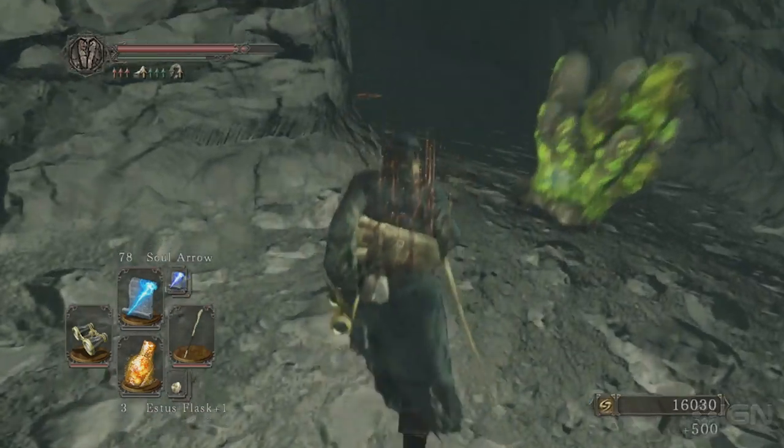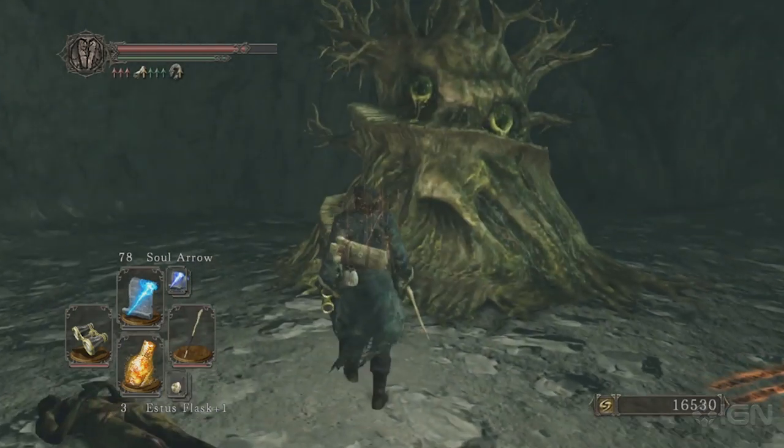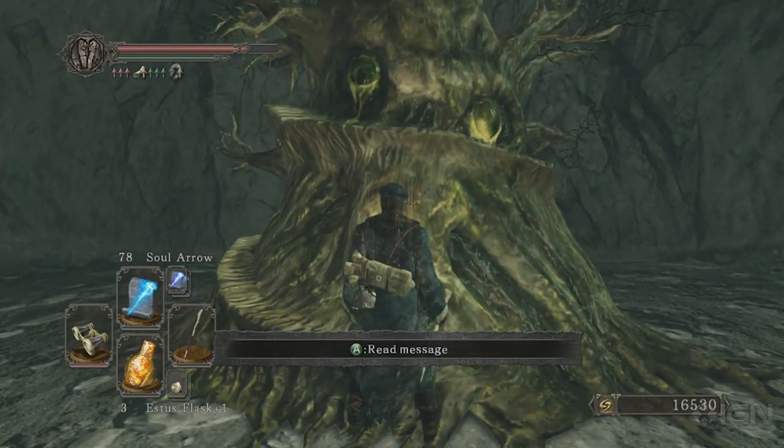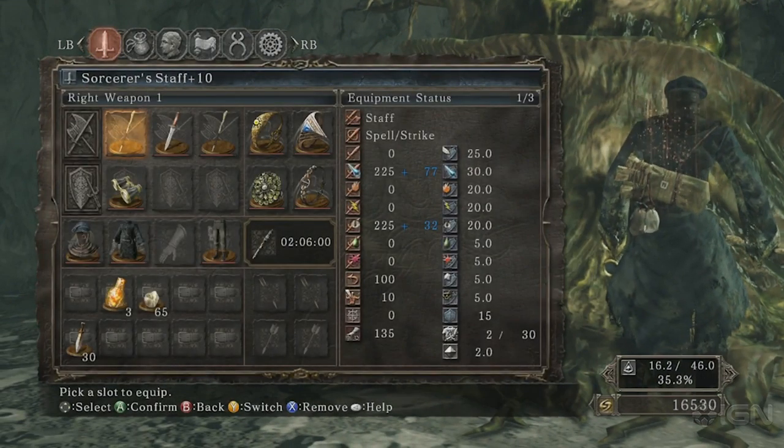And around this corner, we find the weird tree thing. I tried interacting with him all kinds of ways — I tried the Ring of Whispers, tried all kinds of stuff, just tried whacking on him — didn't do any good.